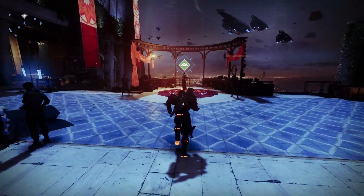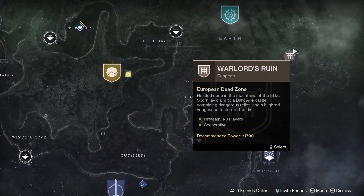First things first, you're going to need to go to the tower. Visit Ikora and she'll give you a quest. This will give you access to the dungeon. Once you have that, open up EDZ on the map and go ahead and launch Warlord's Ruin.